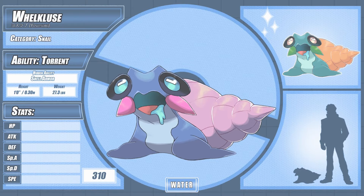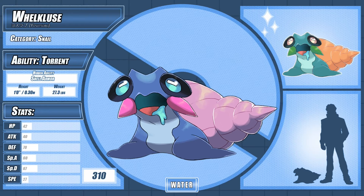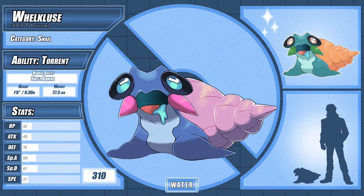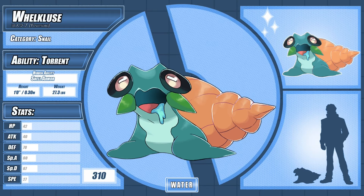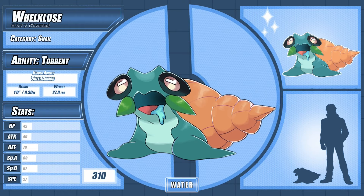Last but not least, our water starter. Welklus, the snail Pokémon. It's very cautious, retreating to its shell at the first sign of danger, and patiently waiting until left alone. It coats itself with a strange mucus that keeps its soft skin hydrated while out of the water, and spews clouds of slime to defend itself from attackers. It's said that any creature that holds Welklus' shell to their ear will hear their deepest thoughts whispered back at them. Its name comes from 'whelk,' a predatory marine snail, and 'recluse,' meaning someone who lives a solitary life in avoidance of others.